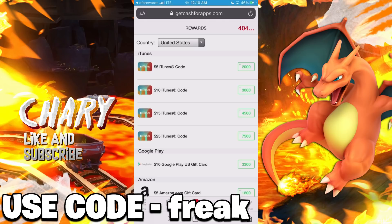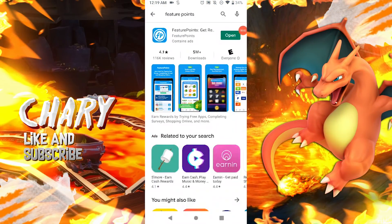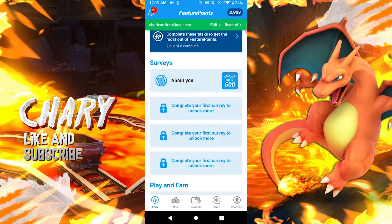And now I'm gonna be showing you guys the second application of this video. So now moving on to the second application, you guys wanna make sure you download the application called Feature Points. So make sure to install this application. This application is available on iOS as well, so you guys can download it on the App Store. So in this application you guys can actually earn some points, similar to the other one. You guys can earn some points by filling out some surveys - you guys can actually earn 500 points by completing the first survey, and you guys can actually unlock more surveys as you complete surveys.